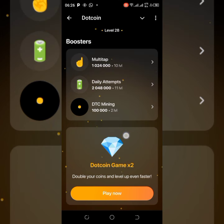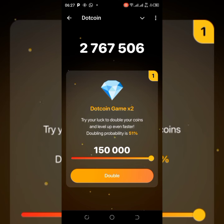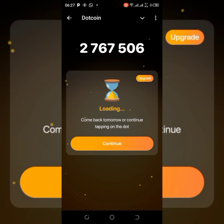This is the Dotcoin game Times Two, where you double your coins and level up even faster. Sometimes you win, sometimes you don't — they say 51% of the time you win. If I win, 150,000 will be added to my current balance of about two million seven hundred sixty-seven thousand. I played it just now and it's unsuccessful, so I'll come back tomorrow and try again.